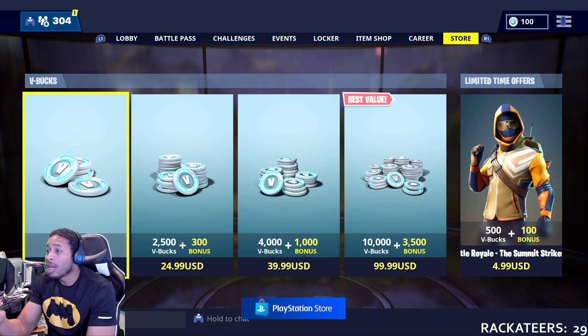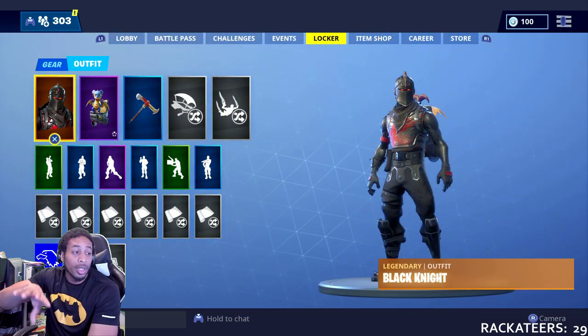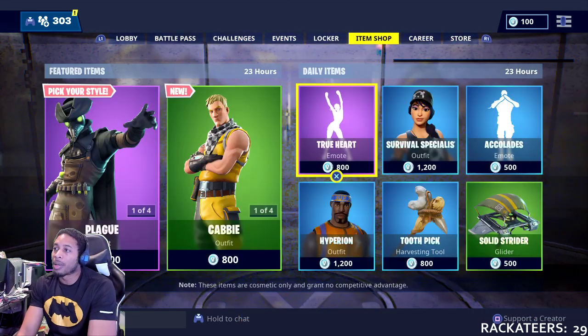As you can see, the limited time pack is still there so you can still get it — this is gonna be the last day to get it. We thought it was gonna flip over with the item shop but it didn't, so you can still get your starter pack, and you can get the cobalt starter pack whenever it comes out.